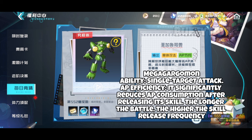Mega Gargomon significantly reduces AP consumption after releasing its skill. The longer the battle, the higher the skill release frequency.